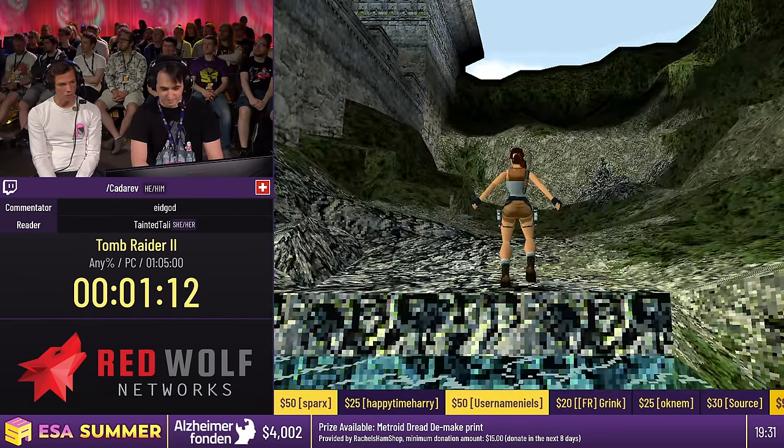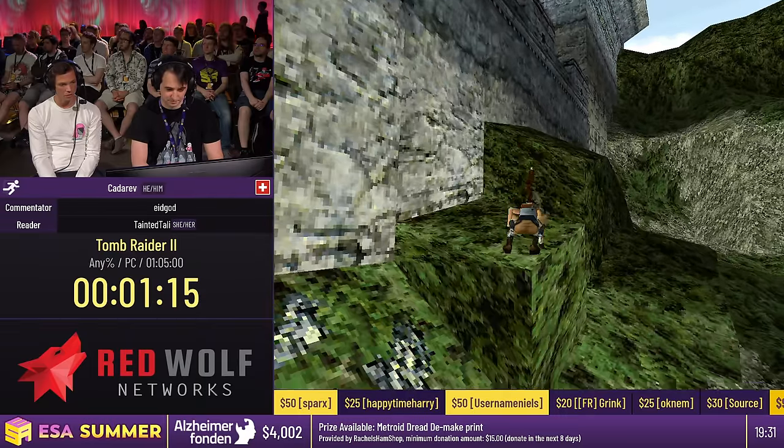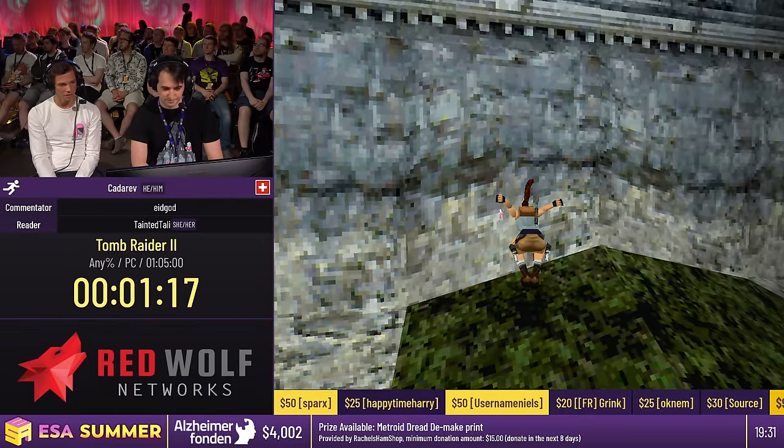Usually we want to do running jumps, but obviously every running jump is kind of a commitment since we can't interrupt it mid-jump. So sometimes we could jump into our doom, which we want to avoid. A lot of the movement is planned out — like how many steps you take until you take a jump or not.